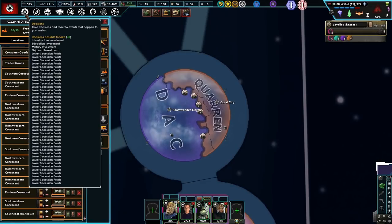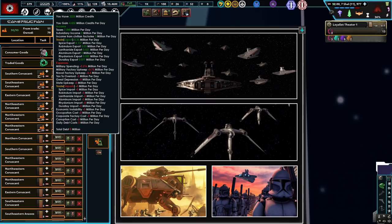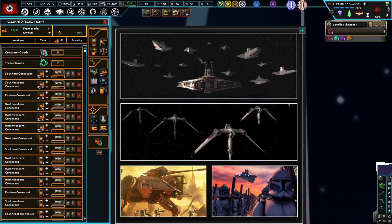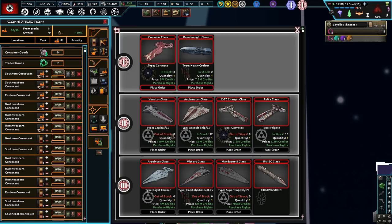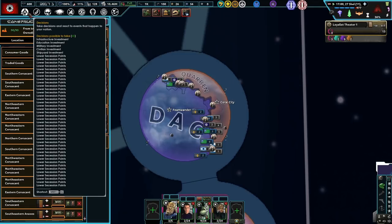Let me know in the comments below, guys, if you understand it yourself — this whole buying thing. I don't mind buying stuff, we're looking not too bad on money. Let me know in the comments below because then we can unlock this stuff, which would be nice. Heavy cruisers are nice — I love Acclimator class, especially I love the Venator class. Oh, I love these two so much, especially this one. I've always preferred it over the Imperial Star Destroyers. These are some big ships — I like it, it's got a big tip.